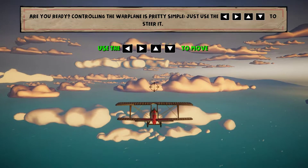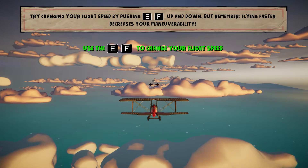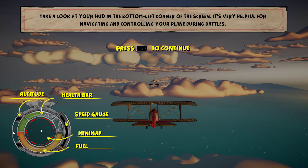Controlling the warplane is pretty simple. Try to change the flight speed by pushing the right stick up and down. Remember that flying — take a look at your HUD in the bottom left corner of the screen.